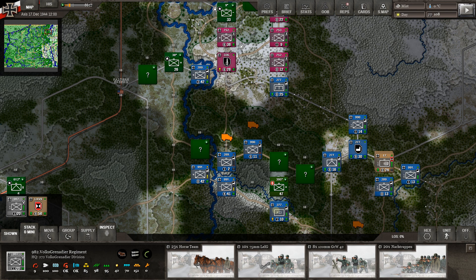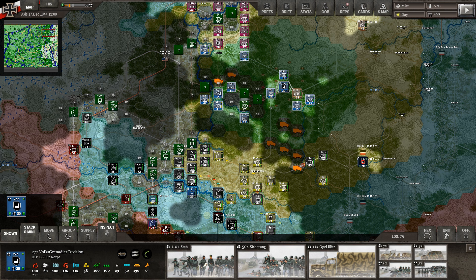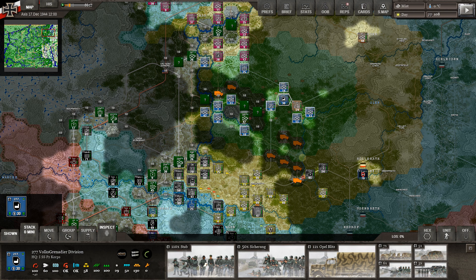Both the 272nd and the 326th are under the 67th Corps — I was wrong about that, it's the 67th, not the 47th. Up here we have the 74th Corps, and the 67th Corps right here has both the 272nd Division and the 326th. Then we get into the 277th Division, which goes down to 1st Panzer Corps. If we zoom out a little bit, this is a big mass of 1st Panzer Corps — the biggest organization in the northern part of the map.